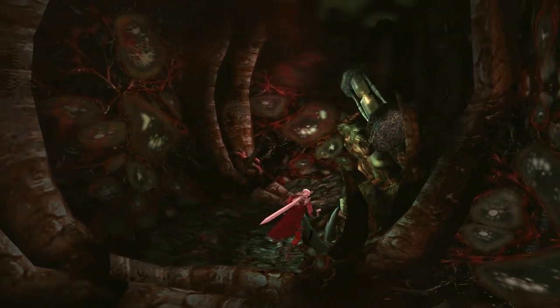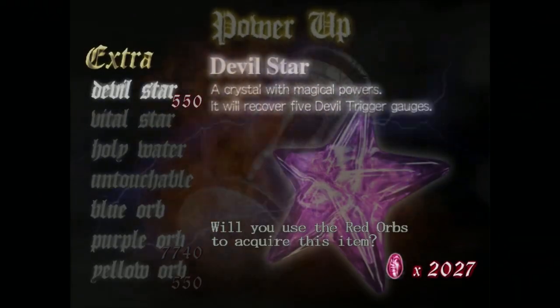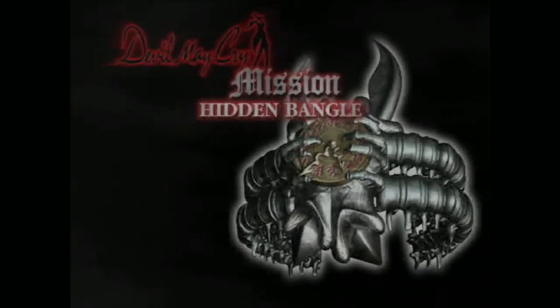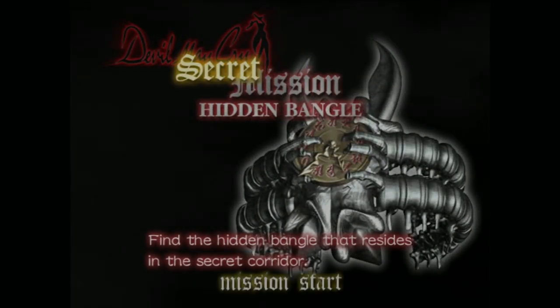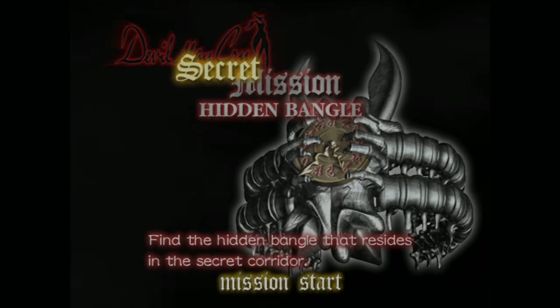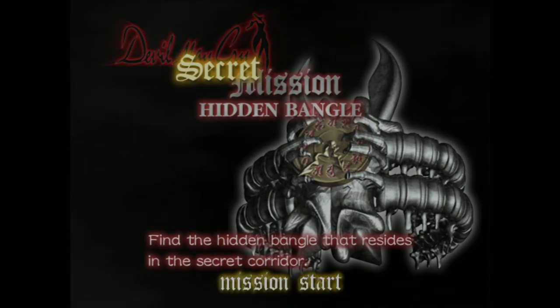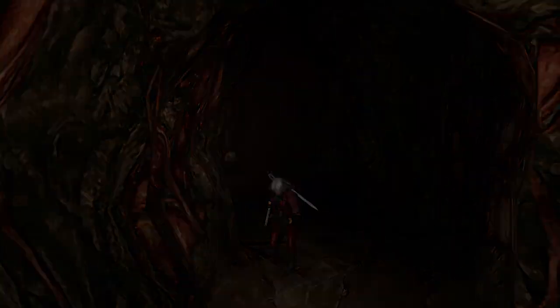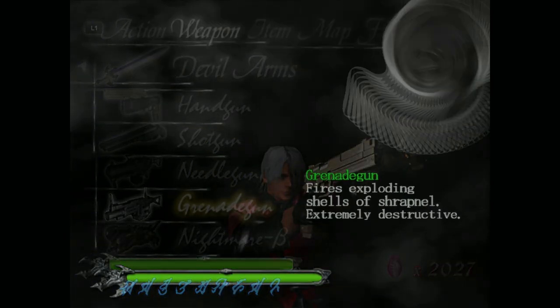Apparently from the opposite side of this - I don't know if it means like directly across right here - I'll press record there and it'll put me into secret mission: find the hidden bangle that resides in the secret corridor. Let's get right into this, not exactly sure what I'm doing in here to be honest.